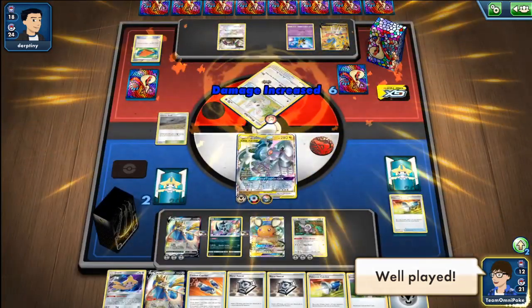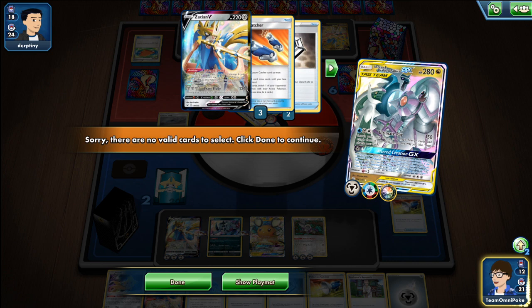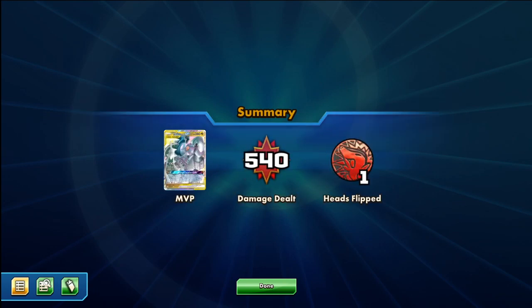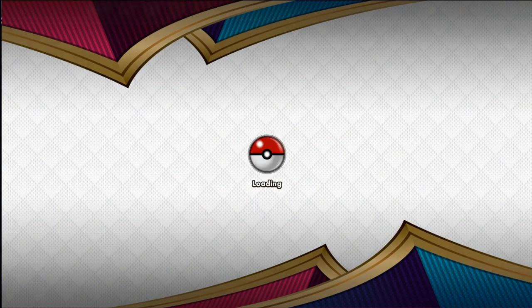Even so, I don't feel the matchup is super favorable, but with the extra gusting it's very useful to have more access to the bench and to play around Dolls, which is basically one of the biggest issues for this deck. There's another freeze here so I'll chop off the end, but that's another victory — we're 3-0 at this point, which is a really really nice start to this tournament. Thank you very much for watching, keep an eye out for future rounds, and make sure you join in for the future tournaments that Limitless holds.